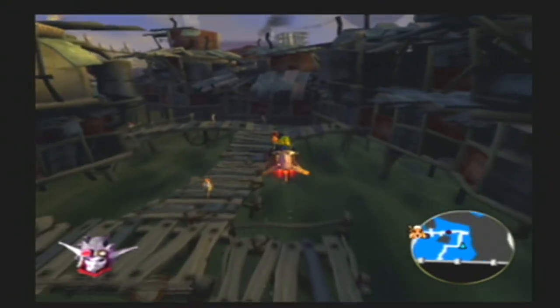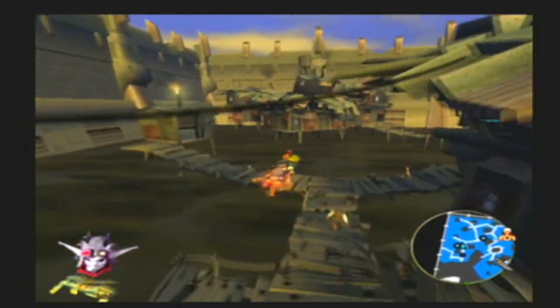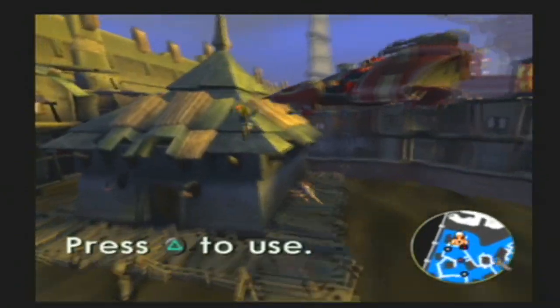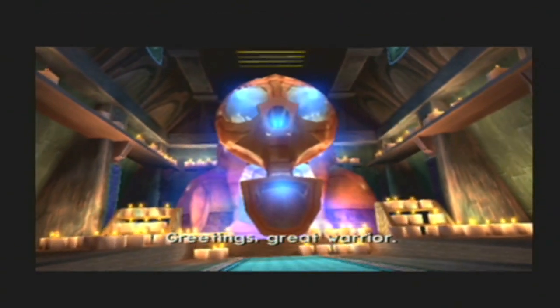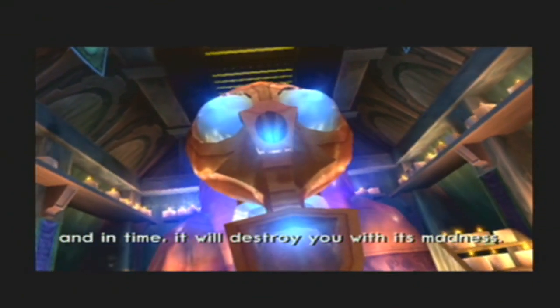Let's see what that's all about. It's actually right here in the water slum area. We'll head there and then we'll head back to Torn's. Just right here in this big hut. Ooh, looks like the Oracle.